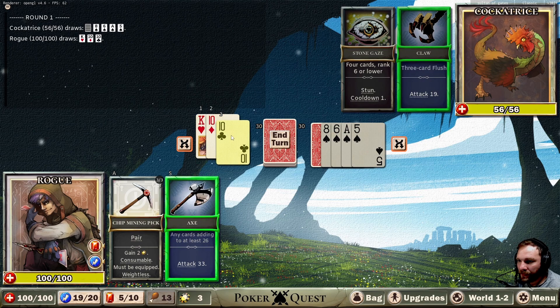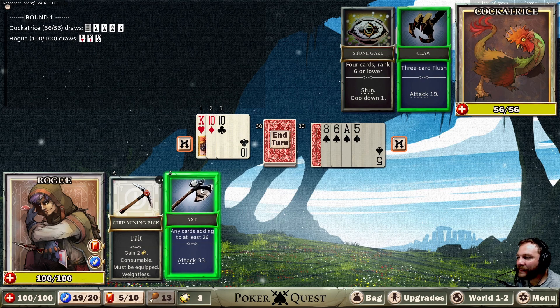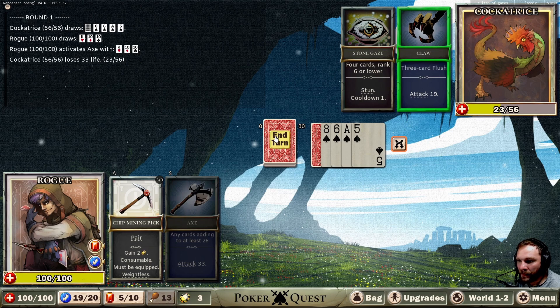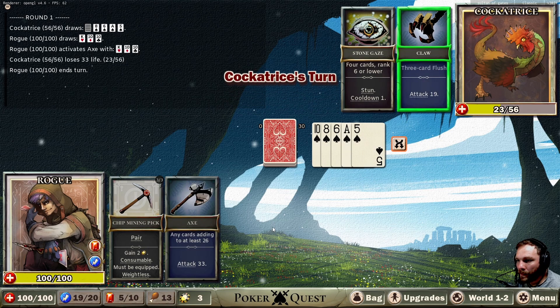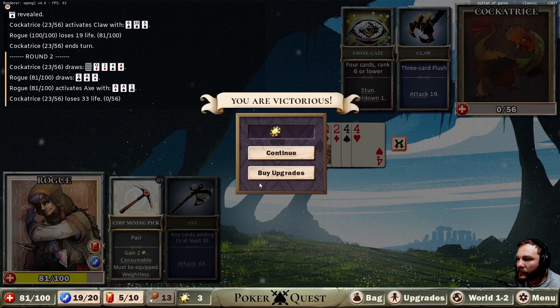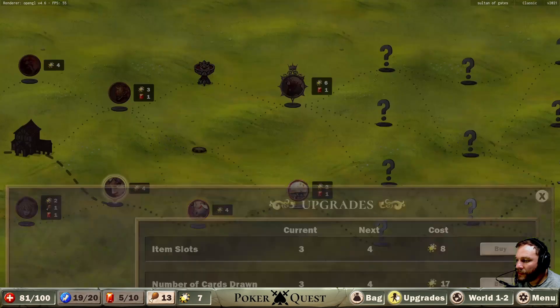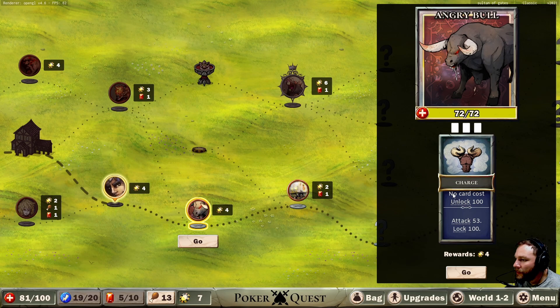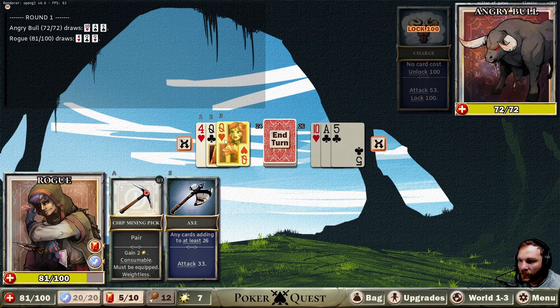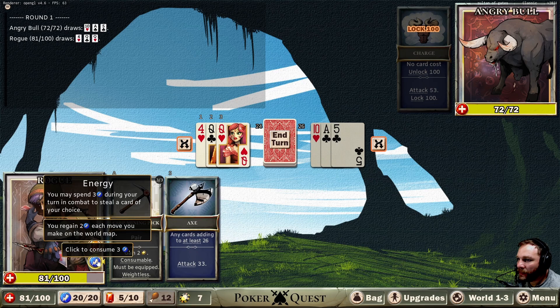We are going to get destroyed — 30, oh there you go. We're gonna get lucky. He's attacking for 19 though. Hopefully we'll get one more and then we can kill him. We could have stunned him — could have been a good option. 26, okay, this is not too bad. No card cost, unlock 100 attack — 53, wow, okay. We can stun him but we don't — actually that's a pretty good hand.